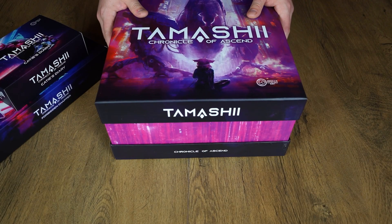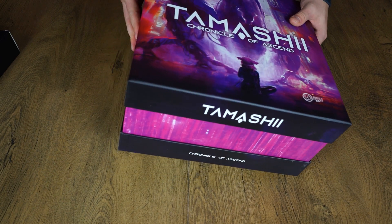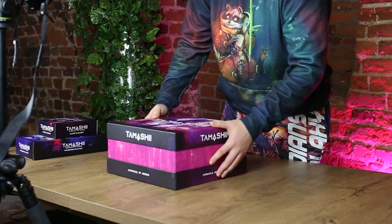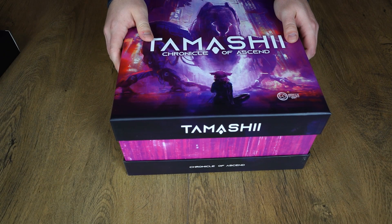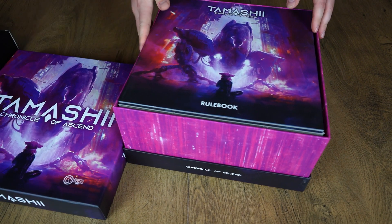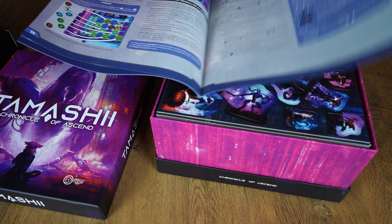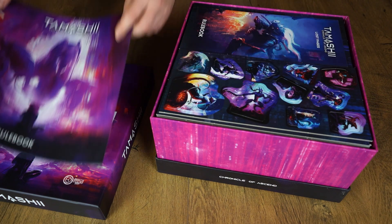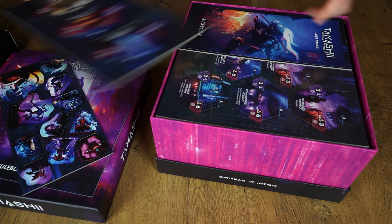First we will focus on the core box. This is the Tamafi Chronicle of Ascent version with the miniatures. As you can see the box is a little bit taller compared to the standard version. We open it and at the first we have a rulebook — many pages. As you can see this is not a rulebook for a small game. And a punch board with some tiles.